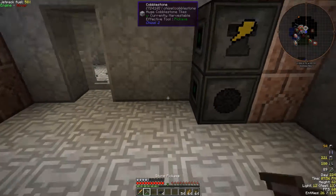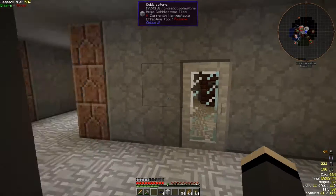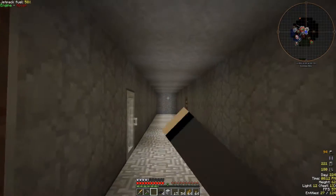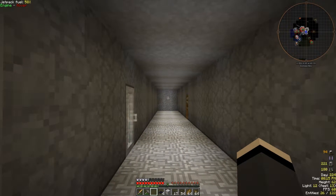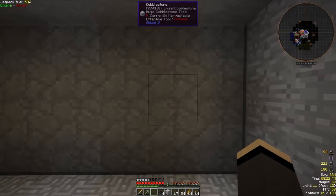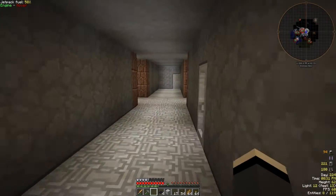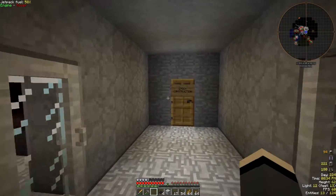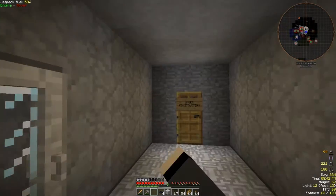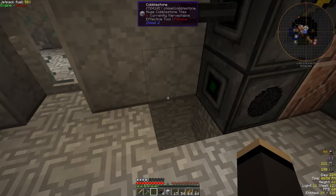We'll go get some more wire from the chest over here. I'm also thinking about setting up another room down here - our little farm for sugar cane and other small stuff will be over here, and then there's going to be a room with sheep for wool. I don't think we need a whole lot more rooms for expansion but I do have a plan for this room - it's going to be rather complex and take a lot of diamonds. I'm hoping to get some more diamonds soon.